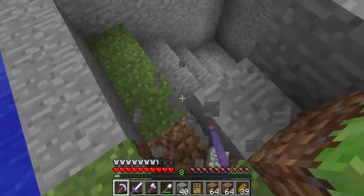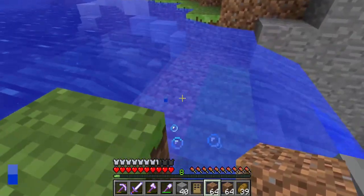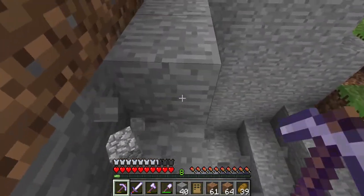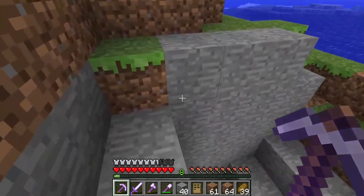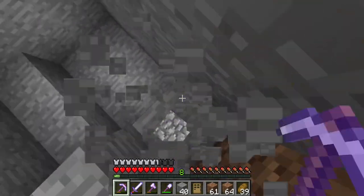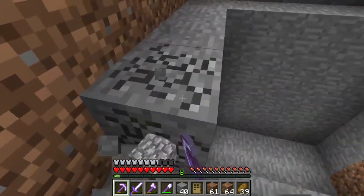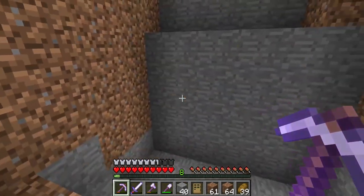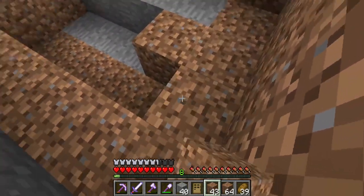First we're going to quickly dig this out here and replace this so we're not constantly flooded with water. That's actually the limit there — I can't go down past that or I'm going to be screwed. But everything else from there can be dug out. I'm just going to dig this out and fill the rest in. The only reason I'm doing this is for the cobblestone — just to get some of the materials back. The rest of this can be filled in, it's not a big deal.